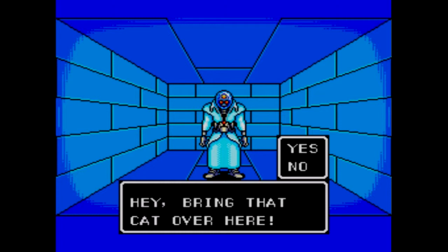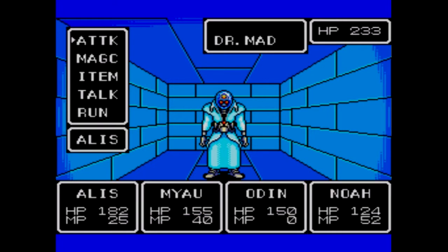As you can see, he is requesting we give him Mayu. We are not going to do this, because if we do, he kills Mayu and then we have to fight him without her. Go ahead, try it — we'll kill you first.